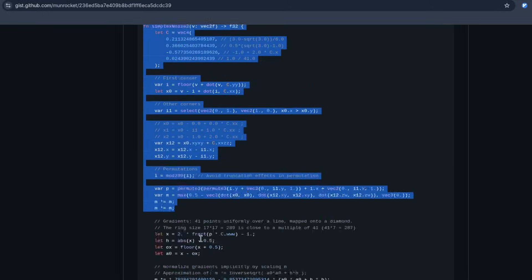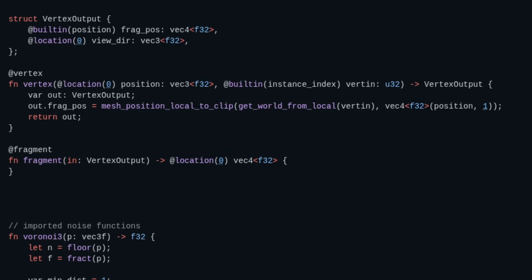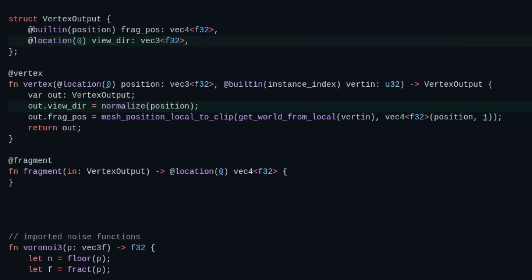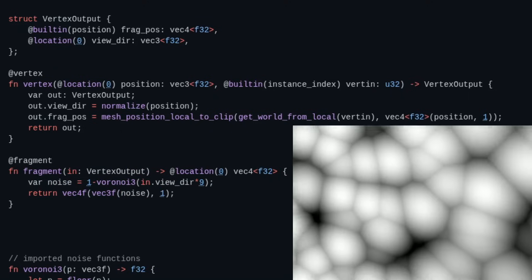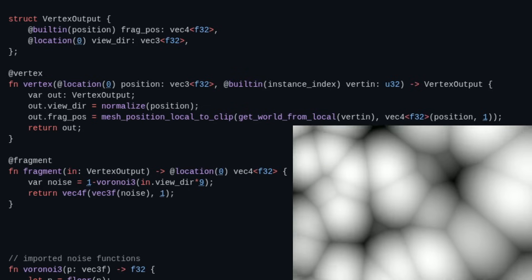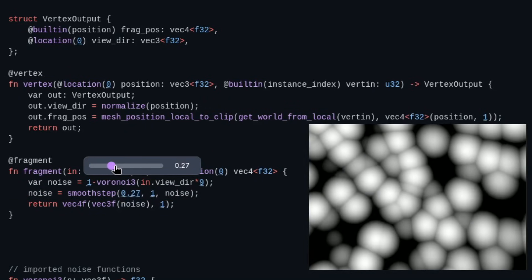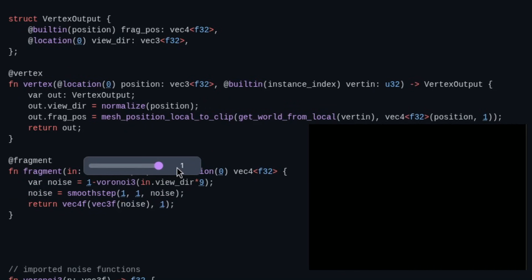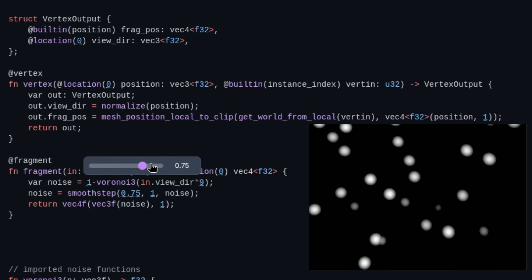Stars. We import some noise functions to the shader and map some Voronoi noise onto the skybox, using the direction from the camera to the fragment as input into our Voronoi function. And now we have Voronoi mapped to the sky. It doesn't look like stars yet — so let's take this noise value and use the smooth step function to threshold it. This is basically telling the GPU to only show the color if the value is super bright. By increasing this threshold value, we get stars.